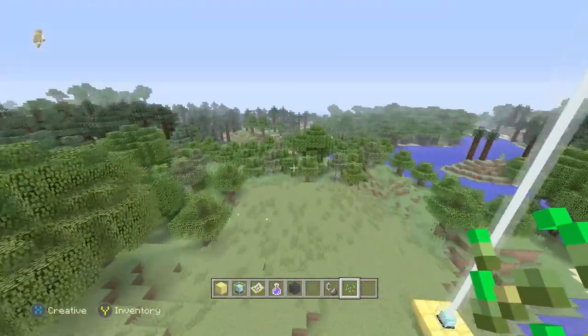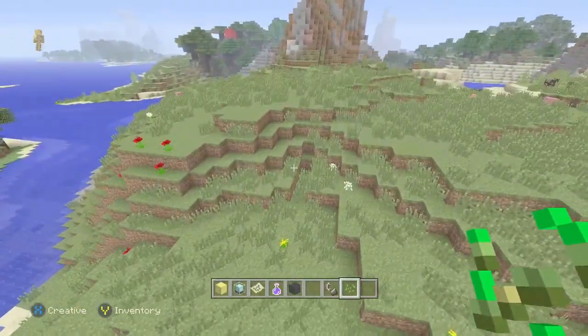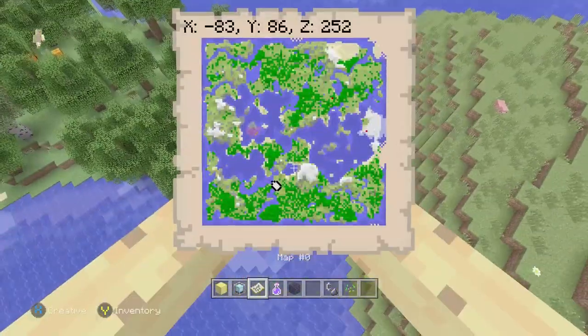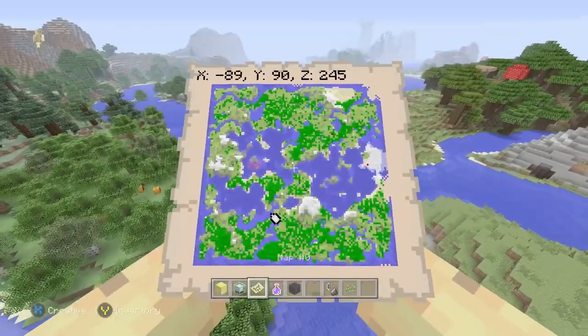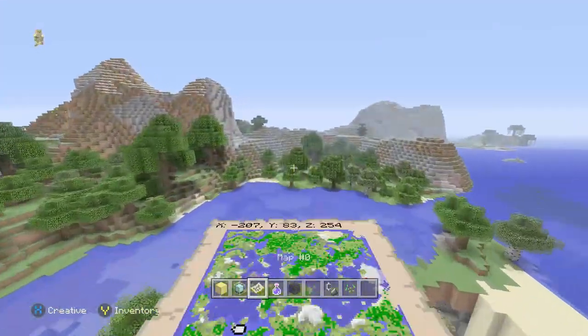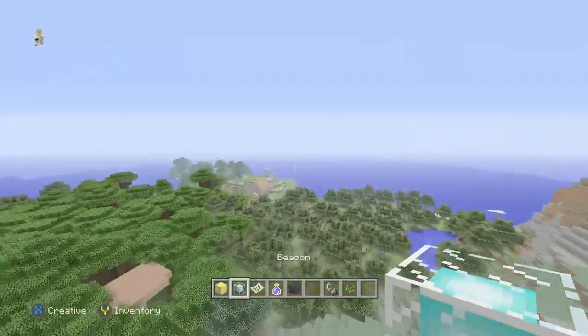It's a fairly nice spawn location — it's a very, very wide river, a lot wider than normal, and also next to this forest and on this plains right here. It's not perfect, but it's nice, because you have access to a bunch of flowers, food, and all the stuff you probably want. You also have pretty decent access to this waterway, which is a good way to get to a few of the things we're going to be showing off.